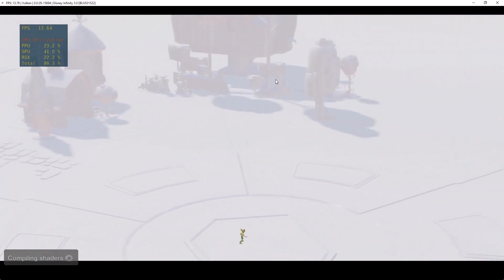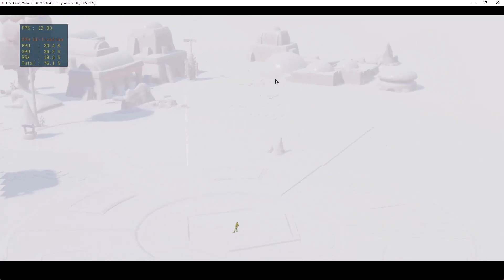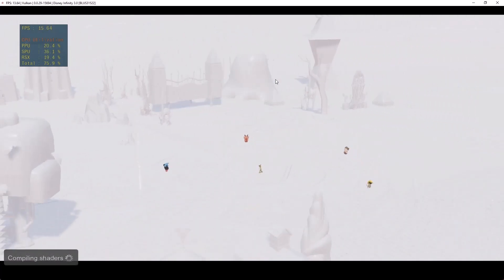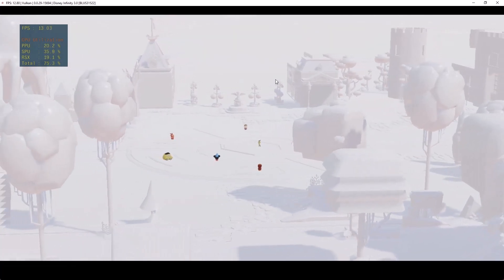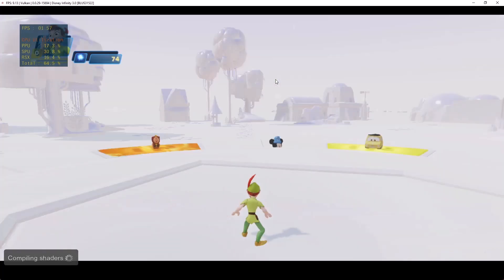Welcome to the Disney Infinity Toy Box Hub, your primary base of operations. Here you can access and explore the various parts of Disney Infinity. The little characters you see before you are the Disney Infinity experts known as Toy Box hosts. All of the hosts have a specialty, so talk to each of them to learn about their specific styles of gameplay. Then you will become the expert.